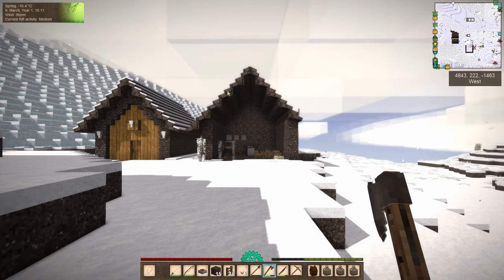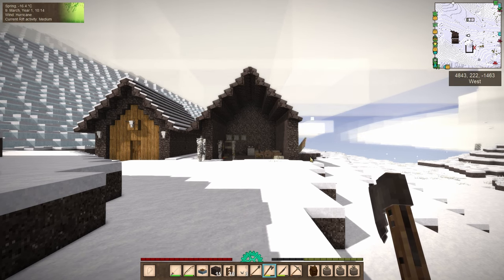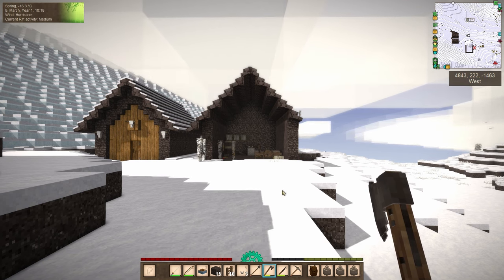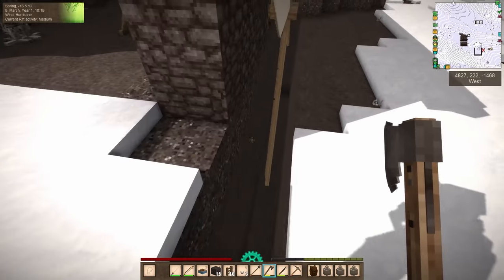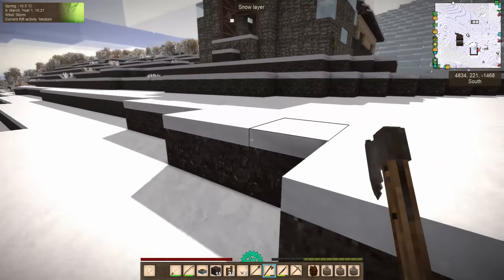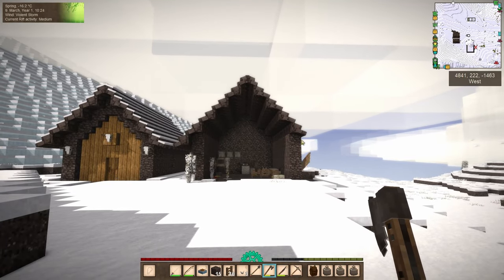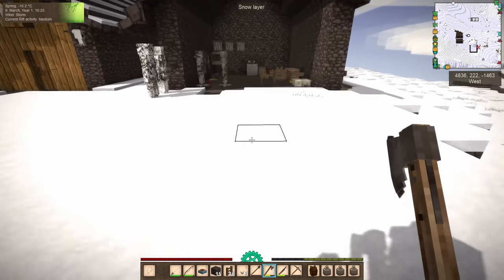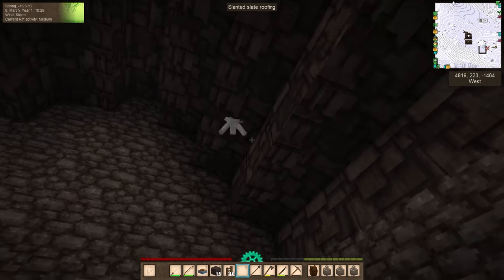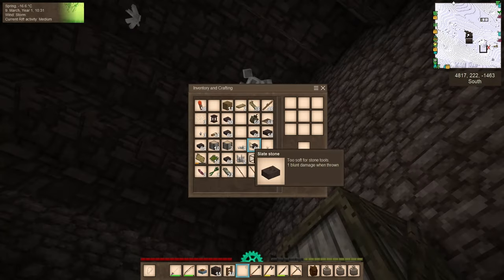And you know, to be honest, that asymmetry kind of bothers me. I think we might move the windmill blades out one block — that's gonna be kind of annoying to do, but yeah, I think we might move them out to here so that we can put up some roof tiling and make the building not lopsided. I hate that a lot, so we will fix that. But for now we're gonna be putting all kinds of crystals everywhere in this building because I think it looks cool.